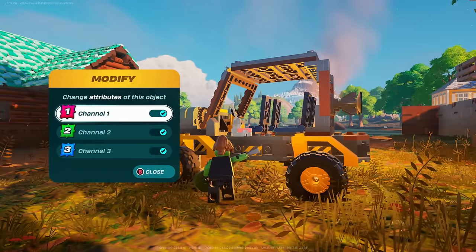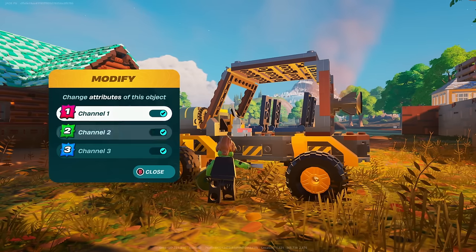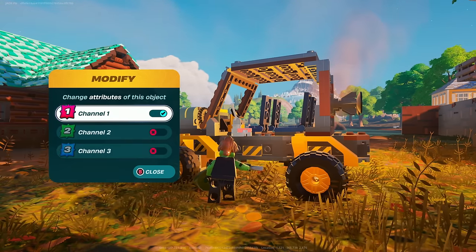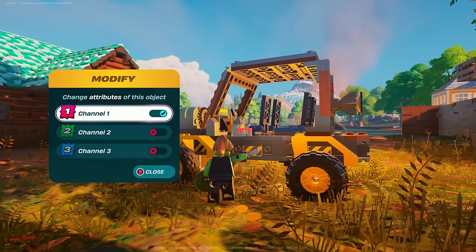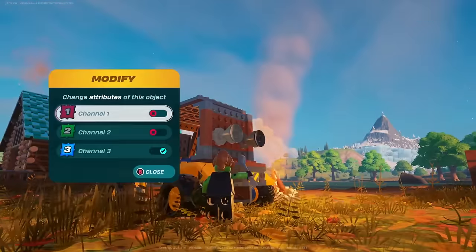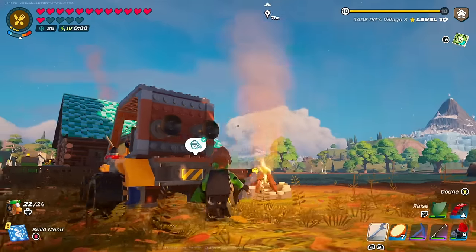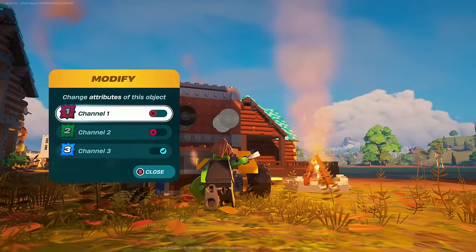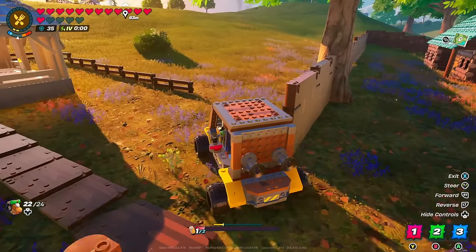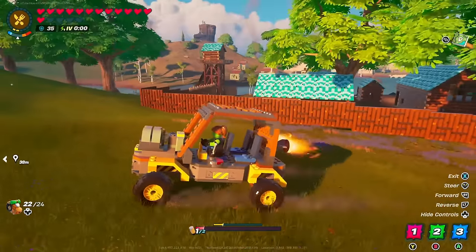You'll need the brand new wrench, crafted at a crafting station, to mess around with the channels. By disconnecting channel 2 and channel 3 and making sure the thrusters are on channel 1, that's how you activate the two thrusters. If you're building an airship, you'd connect channel 2 to thrusters going in a different direction, and channel 3 likewise to other thrusters in another direction.